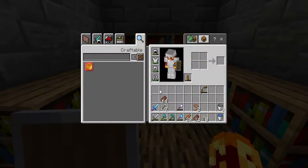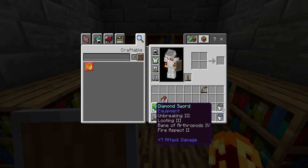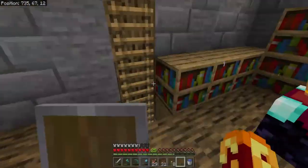I decided to enchant my diamond sword. I don't know what I should end up putting as a name on it, but it had unbreaking 3 and it's also got looting. The bane of arthropods is okay — I'd really rather get a sharpness sword and combine sharp 4 with that in order to get rid of the bane of arthropods. But other than that, the fire aspect, looting, and unbreaking is pretty good.